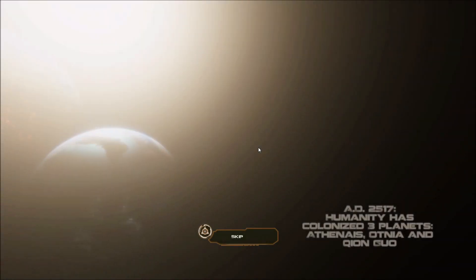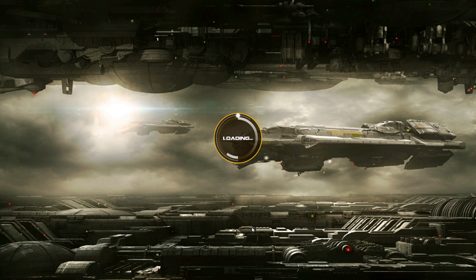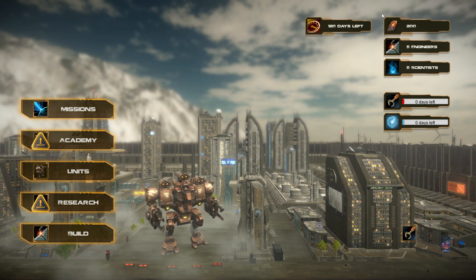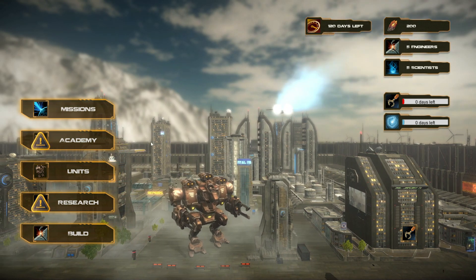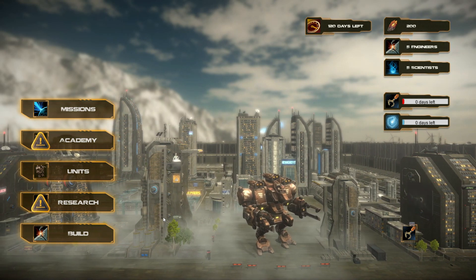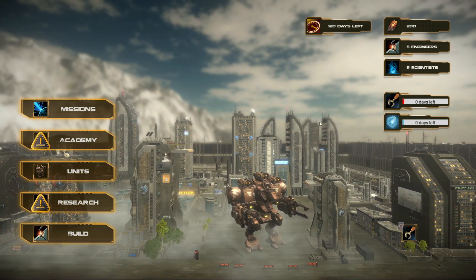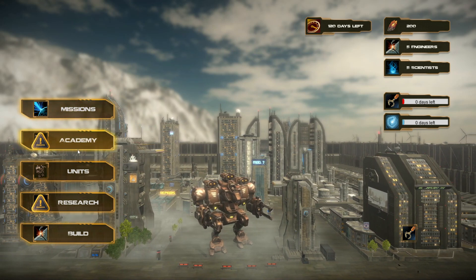Let's start a new game on normal. Here we are at the starting screen. We can manage things — we got 120 days left until the menace arrives. We have five engineers and five scientists. We got missions, but now we got some warnings about the academy.